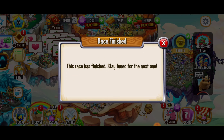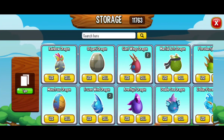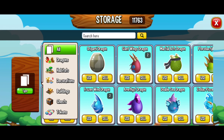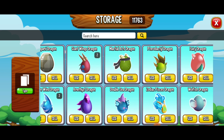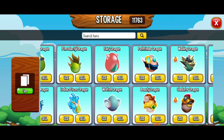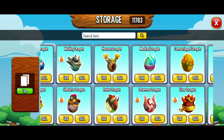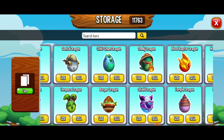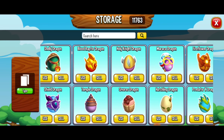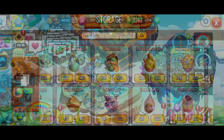Those dragons should already be in my storage. It says 'Race Finished — this race has finished, stay tuned for the next one.' If we go to our storage, you can always specify with dragons, but otherwise you'll be able to find the dragon eggs there. Here you can find your dragon eggs — like here, scrolling through, there's the Pathfinder Dragon, one of the dragons from the heroic race. I know I've already started to hatch one of them and there should be one more.